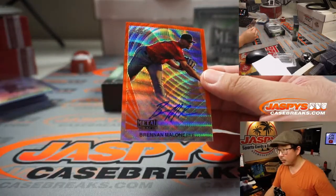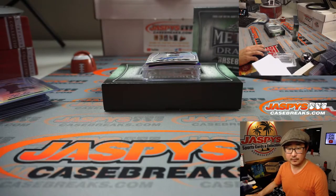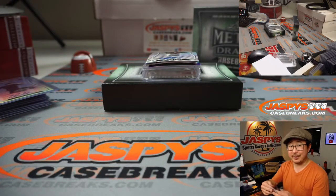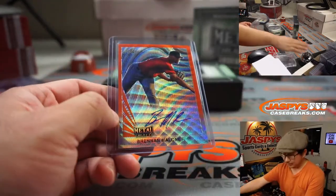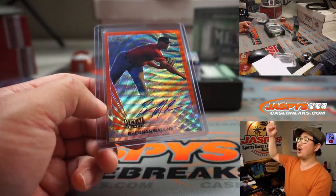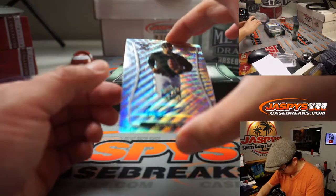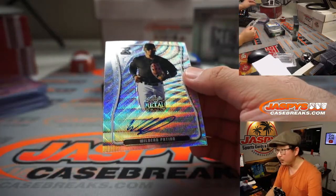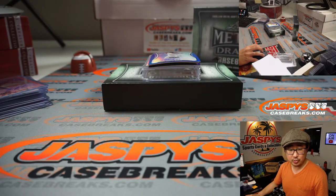We got Brennan Malone — Josh Melton. Yeah, definitely high risk but also high reward. 1 out of 3 — all aboard! Nice one for Josh Melton. We got Wildred Patino — Wildred will go to Mark Nation. Mark having a nice break.